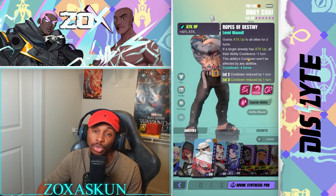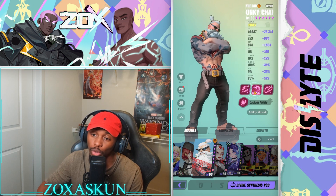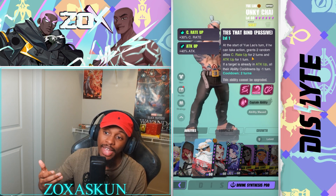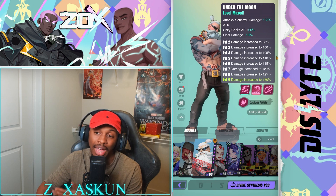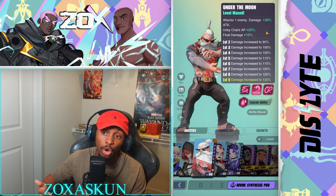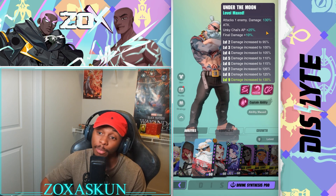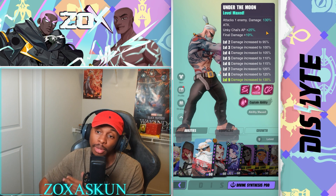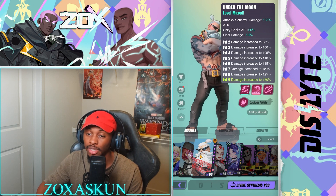Anki Cha is essentially a skill cooldown battery. He can reduce cooldowns by one turn and grant attack up — if an ally already has attack up, he gives them the cooldown reduction instead. His passive grants crit rate up to two random allies. His S1 allows him to rotate himself faster, meaning more opportunities to use your S3 and S2 — important for damage and removing things like venom smear. Because you build him tanky, survivability is never an issue.